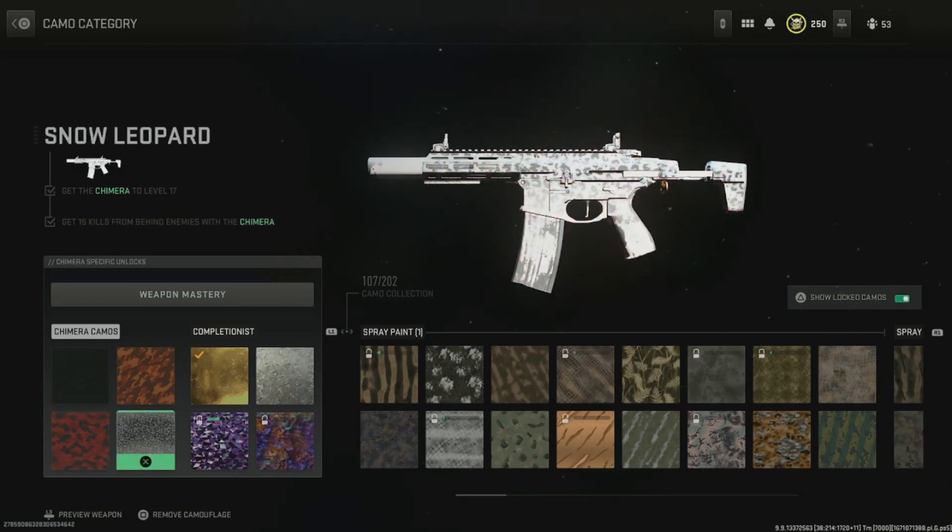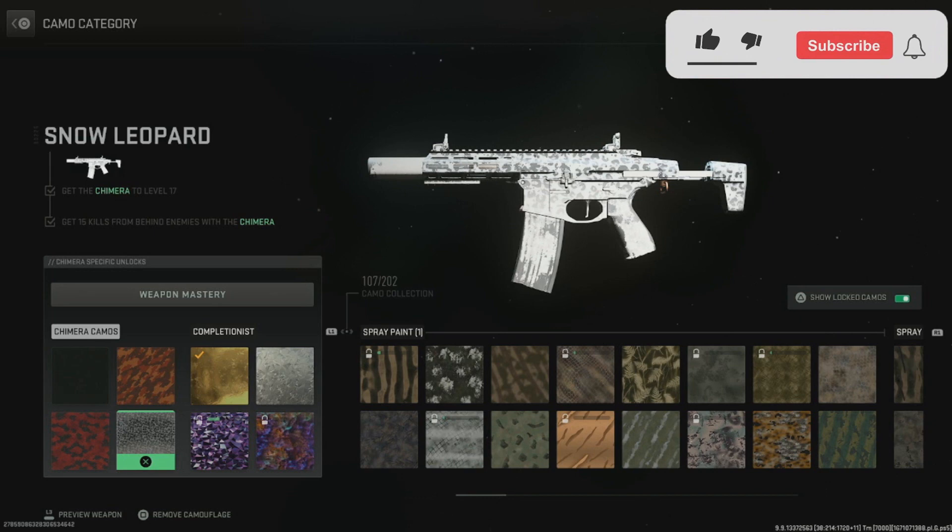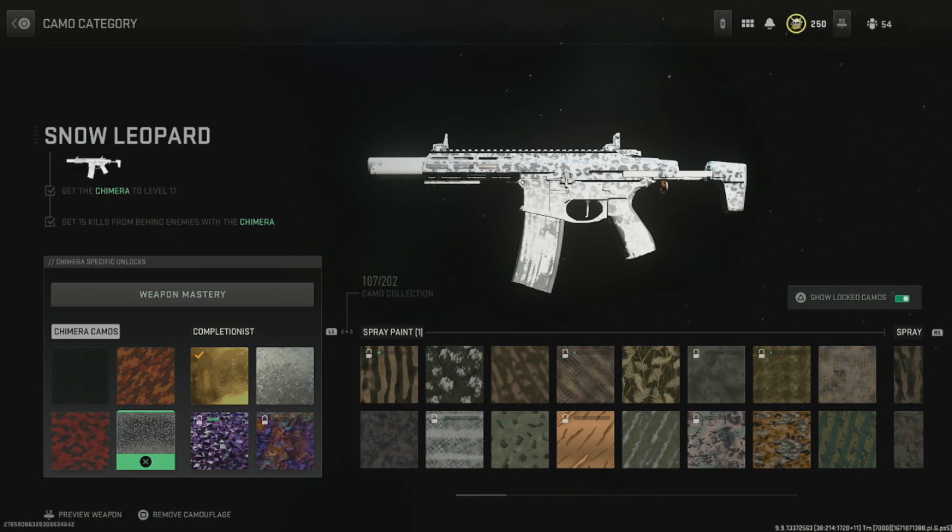Depending on the level of the gun, the 15 kills from behind can be kind of hard. Playing Shipment is kind of easy for kills from behind because the spawns are so weird and the map is so cluttered that you'll get behind people a lot easier. If you don't want to play Shipment, just try to flank — if you know they're on the left, go to the right and come from behind. It's going to take some time but I'd advise playing Shipment.